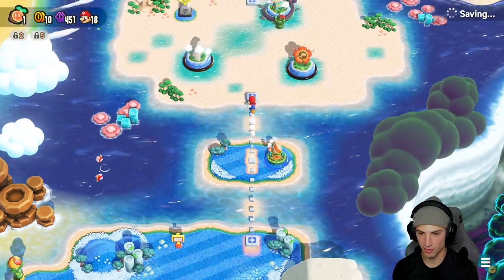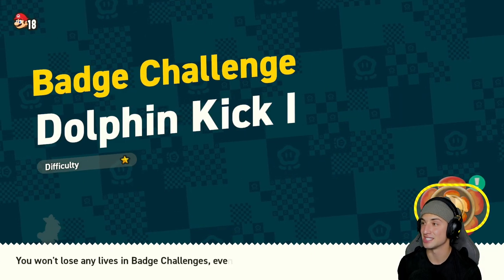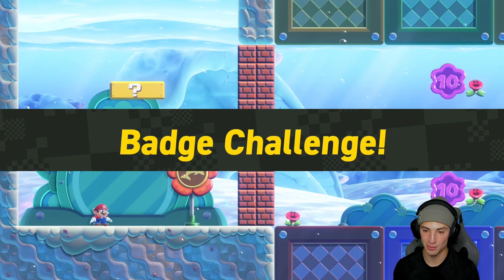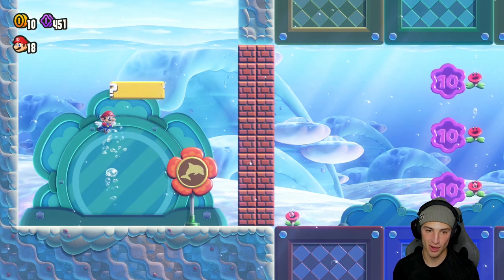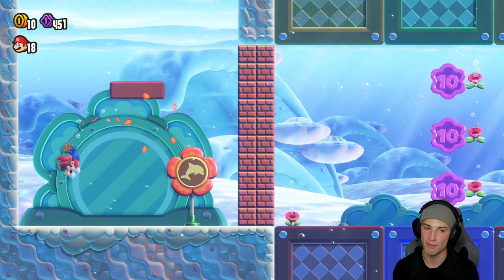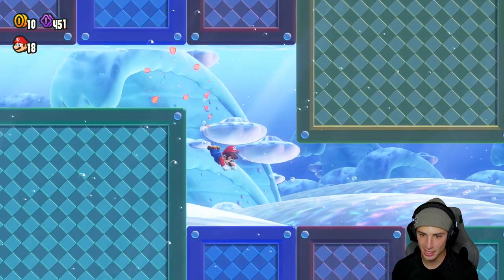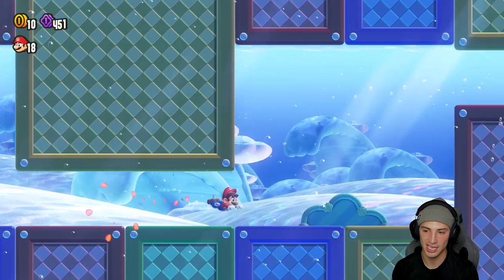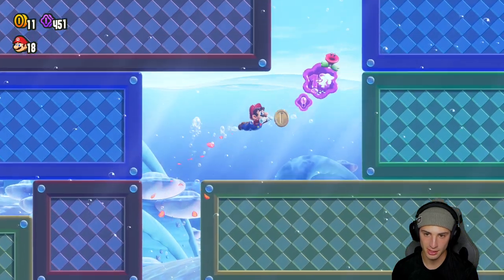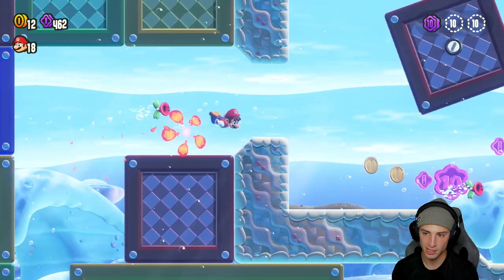We get that wonder seed and now we can move on to the petal isles - again, I love the petal isles! We'll do one more level before we finish off today's video and we'll grab this badge. This is a new badge - it's called the dolphin kick badge. Going into any water level, whenever you're going into a water level make sure you have this one equipped because it is the best. You can hit the R button and do a dolphin kick which makes you swim faster - such a good touch in the water levels. In this little challenge you just gotta spam it and catch up to the 10 coins and finish up.